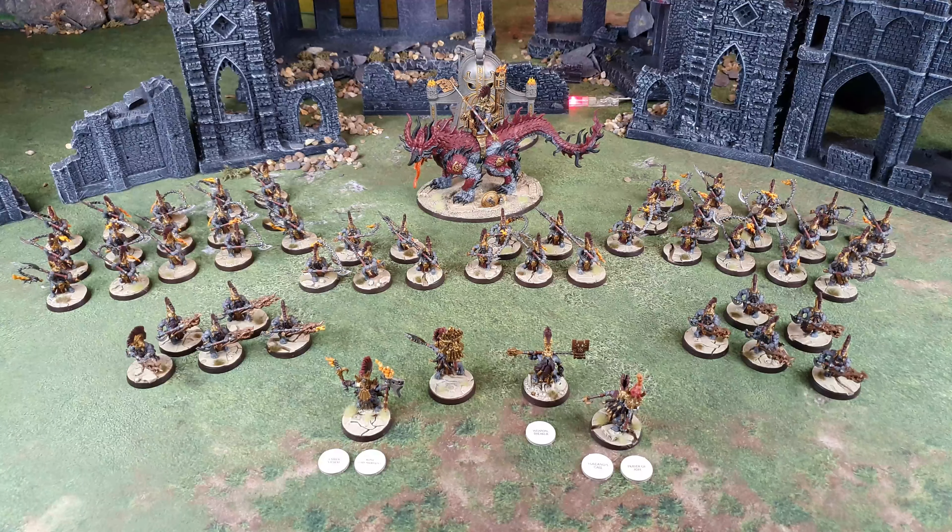Today I'm bringing my Fireslayers at 1,995 points. I have a Battle Regiment and the Vanguard. Starting with the Battle Regiment, I've got a General who's my Runefather on foot, who has Warrior Indomitant as his trait — an aura of minus one to wound. My other leader in this battalion is a Runefather on Magmadroth.